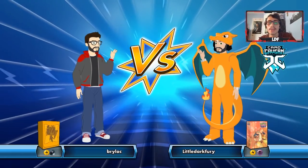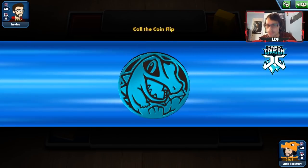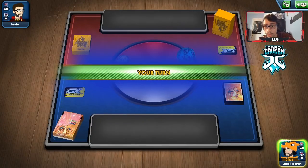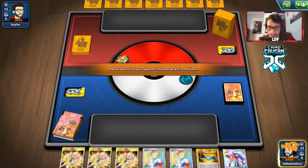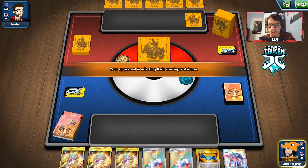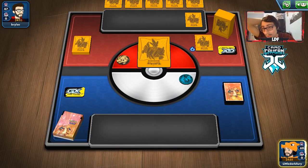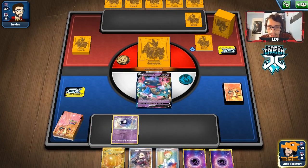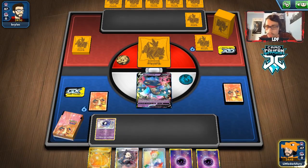Let's get into another game with our deck. We're up against Brylock, who is probably playing a Pika deck. We do win the coin flip — we'll go first. Hopefully we get a Dragapult with an energy on it. We mulligan — that would have been a very bad hand. We do have Mew in the deck, so I'm not too worried about Pika. I am more worried about Raichu, to be honest. Not bad though — we got a Dragapult and a Gastly. Pretty good start.